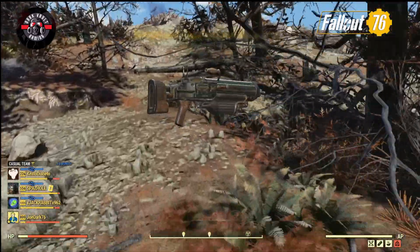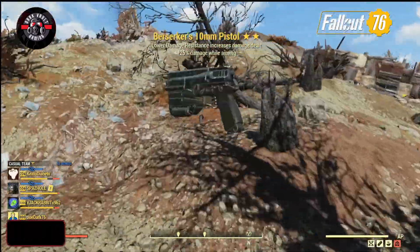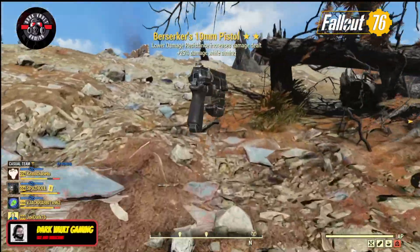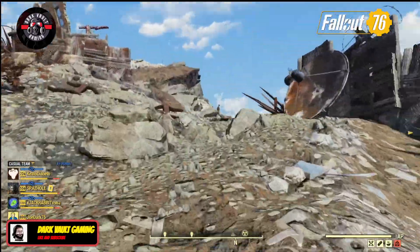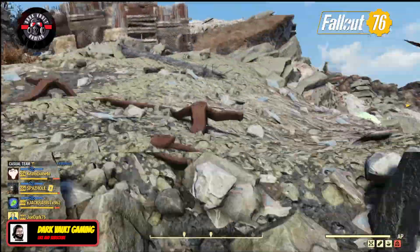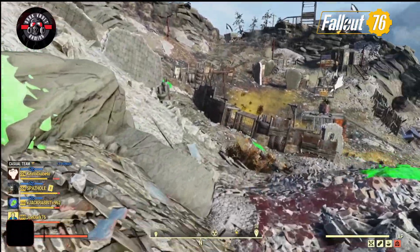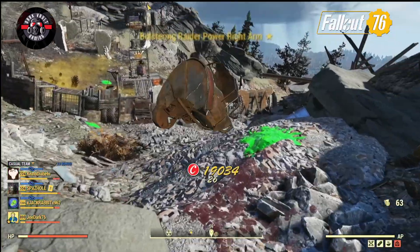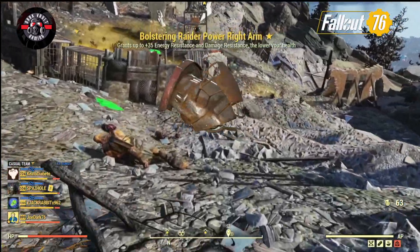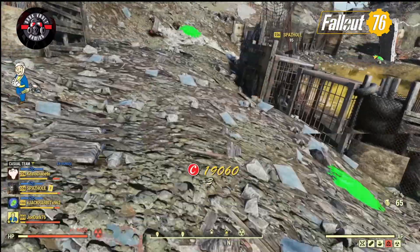Here's where you'll become extremely over-encumbered — or as I call it, 'over-in-cucumber' — from the combination of legendary items, mini guns, sledgehammers, and super sledges you pick up. Trust me, you'll be heavy. The good thing is there's a stash box and a weapons bench close by. You can even drop your tent in the area if you're a Fallout First member, and Foundation is pretty close by if you prefer to sell your goodies to Sunny.